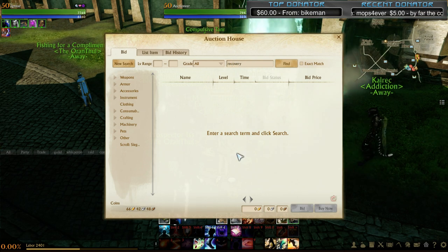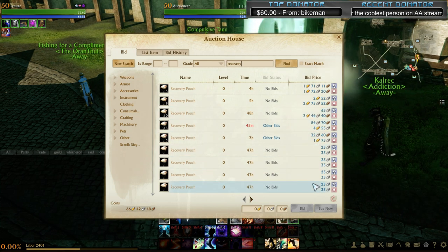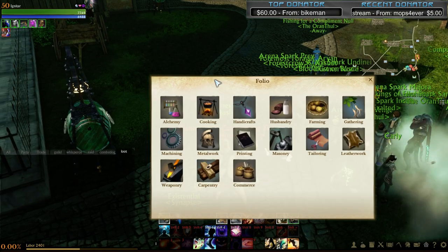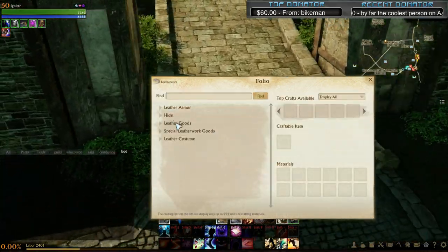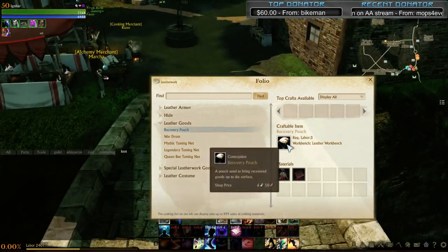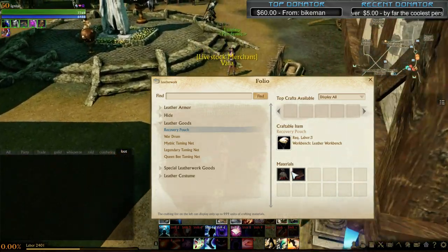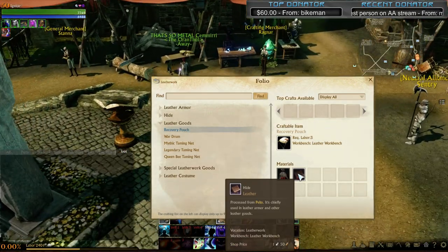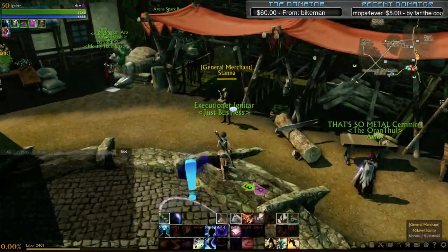The item you need is called a recovery pouch - costs about 30 silver today, prices can fluctuate. To make a recovery pouch, press O to open your folio, go under leatherworking, then leather goods, and find recovery pouch. It requires 3 labor - you can make it or just buy it, 3 labor is pretty minimal. You get 10 per 10 minutes. You need a recovery pouch kit and leather. Leather is pretty easy to come by - about 3 to 4 silver a piece. The recovery pouch kit you buy from a general merchant.